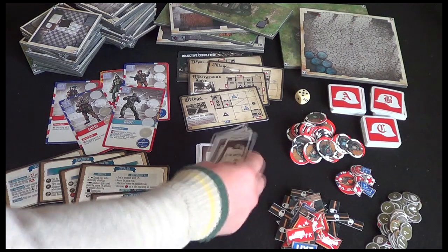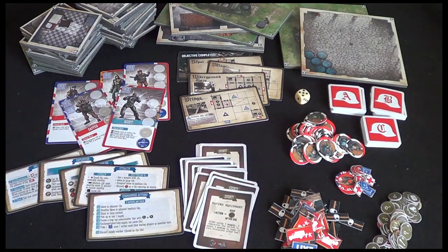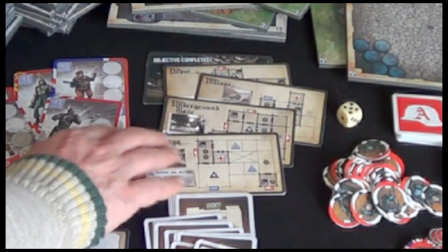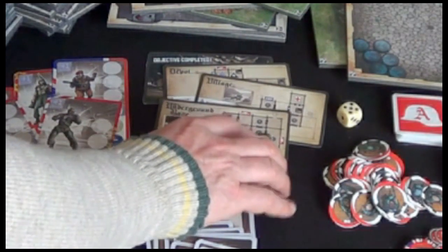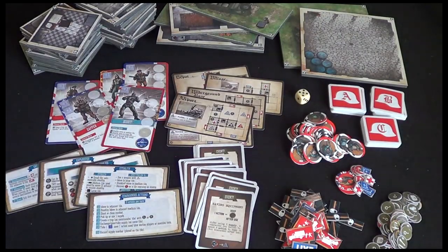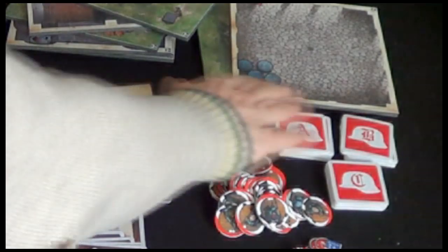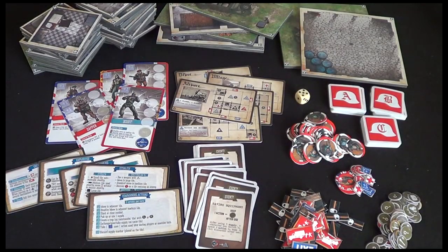A whole bunch of event cards that are going to drive the game along. And we've got objectives - we've got five different objectives: bridge, underground base, village, depot and the airport. A whole bunch of tokens, a six-sided die and some enemy reinforcement cards.